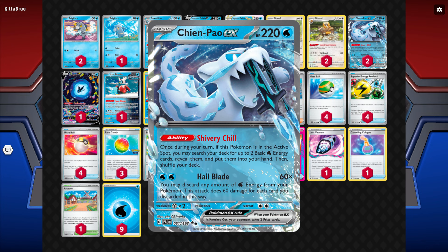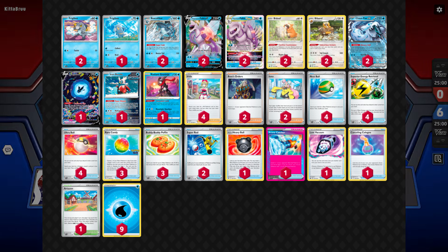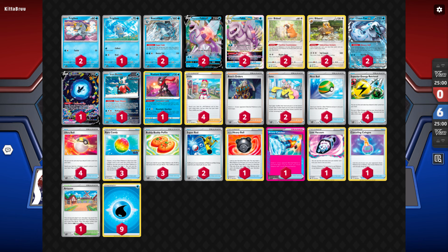Chienpao is still one of the main attackers. It has 220 HP, does 60 for each water energy we discard from our Pokemon, and its ability lets us search our deck for two water energy when it's in the active spot. There's no Iron Hand so that does take away from the power a bit, but we still have everything else Chienpao typically has — the Bibarel, Baxcaliber, and all the Superior Energy Retrievals.